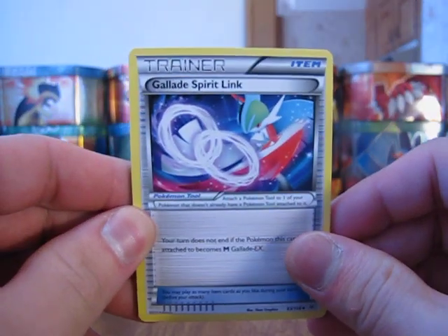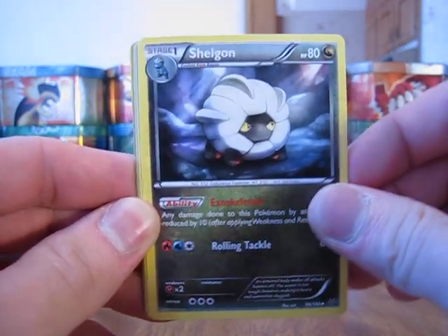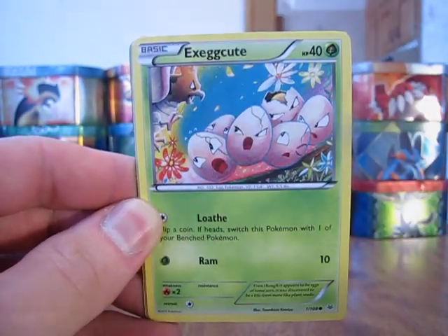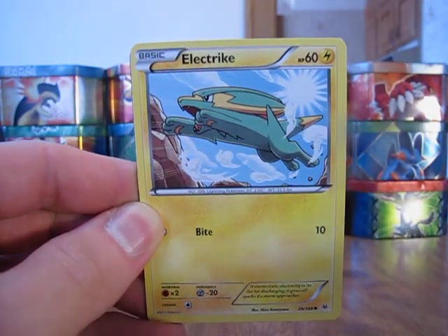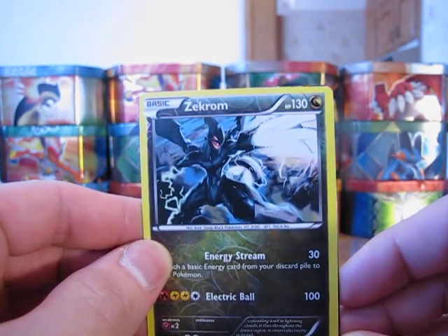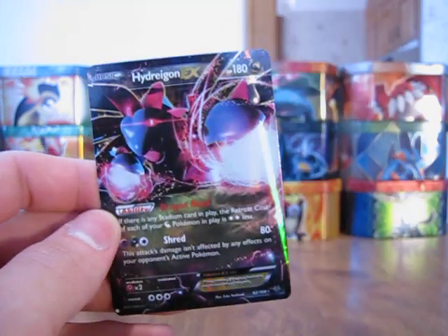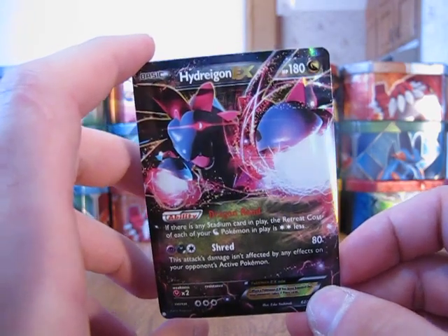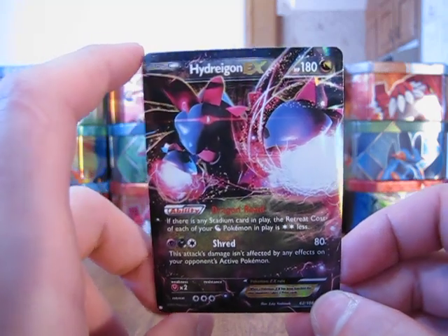We start with a Trainer Glade Spirit Link, Ninjask, Shell Gun, Fletchling, Togepi, Execute, Druittini, Electrike. First off is Zekrom, which is a Rare card — that's a very nice pull right there. Then the Rare out of the first pack, we have a Hydreigon EX. Very excited to pull an Ultra Rare out of my first pack from this tin. That's a great pull right there.